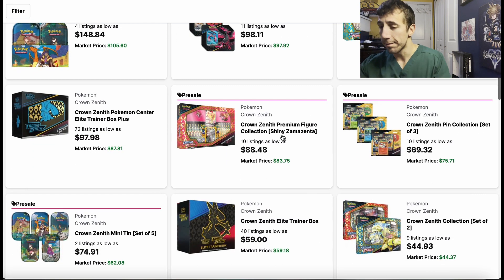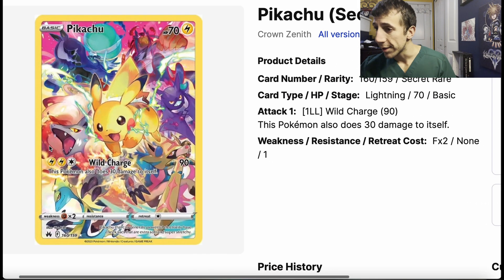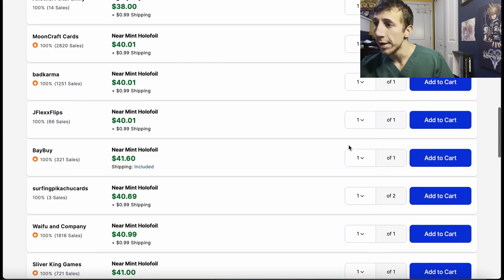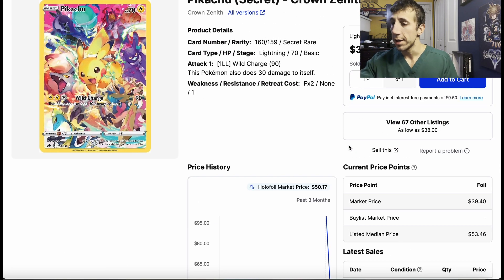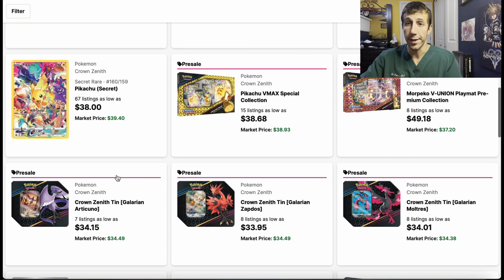Now just the main set of Crown Zenith. Everybody needs to get this Pikachu — everybody. It started at some arbitrary price of $100 and now it's around $40 to $41. If this drops some more, buy it. It's a Secret Rare with a bunch of other Pokémon on it — just buy it.